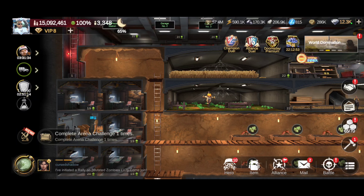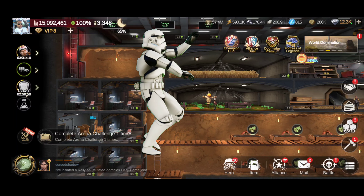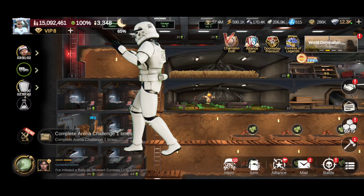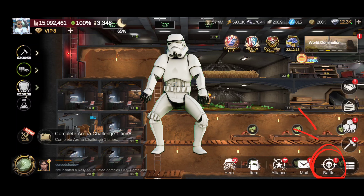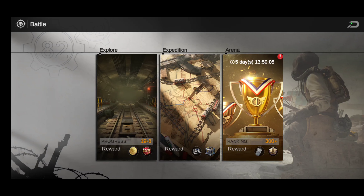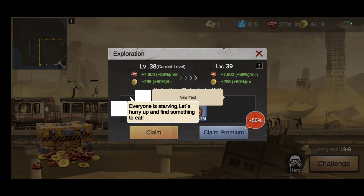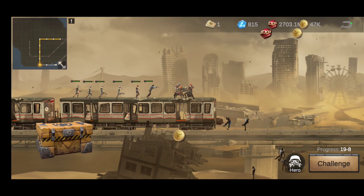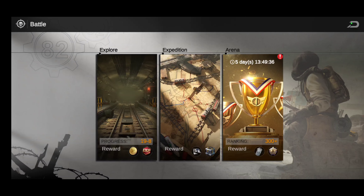The next question is from Three Side Gamer: how do you go to Explore? Pretty simple — go to the bottom right where it says Battle, click that rock chair icon, and you'll get the option for Explore and Expedition. You should be doing Expedition every single day and Explore as much as you can. Click on it and it takes you to that interface where you claim whatever you need to claim.